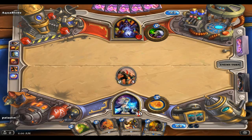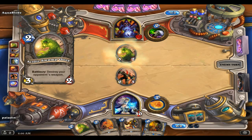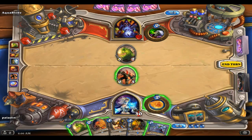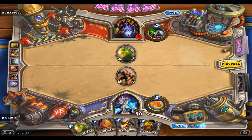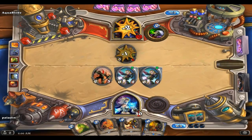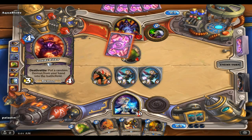That was actually really cool. Swamp Ooze. We can go like that - burn him, hit for two, and set him up for another burn on the next turn, depending on what he plays. Because he could just go Hellfire right now and kill everything.